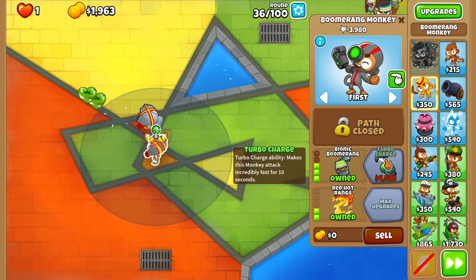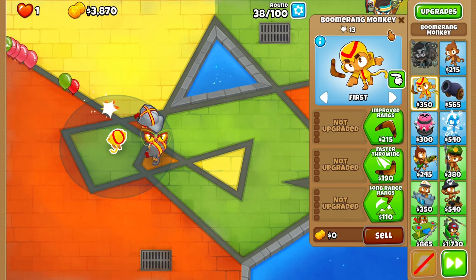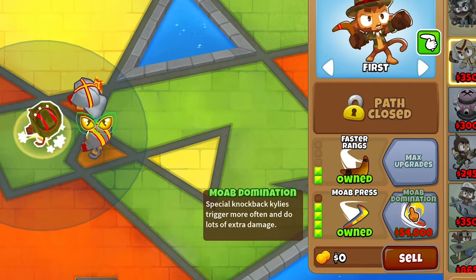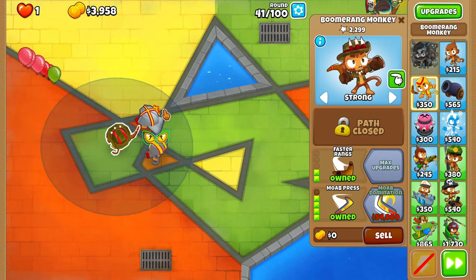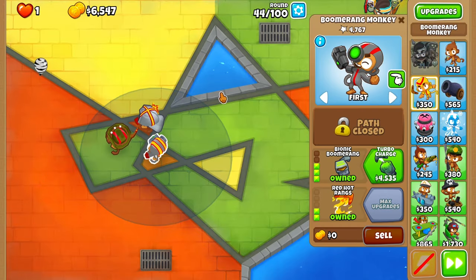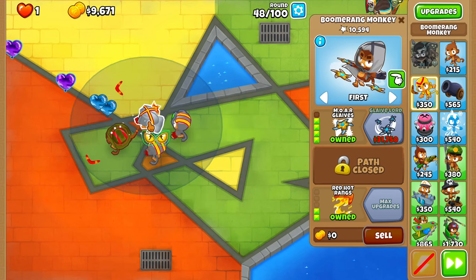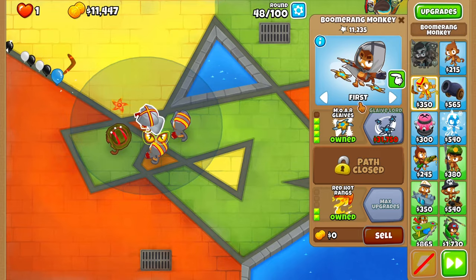I think I might try to place down another one. This one right here - this guy will be our MOAB Domination guy. Let's do faster throwing, faster rangs, long range, red hot rangs, Kylie boomerang, and then I want to do MOAB press, and this guy can be set on strong. There's the first MOAB, round 40 - we took it out pretty well. But tough thing is we cannot get the paragon; 300k is way too much and we can't generate cash. I do want to place down another boomerang - a 0-3-2, just to help out with more MOAB damage.